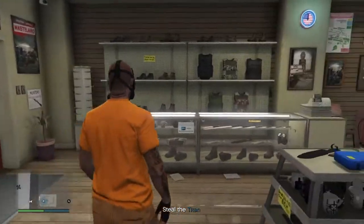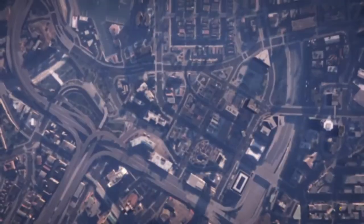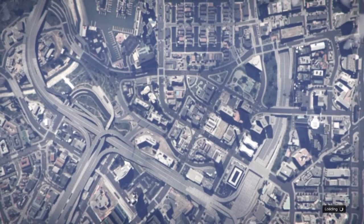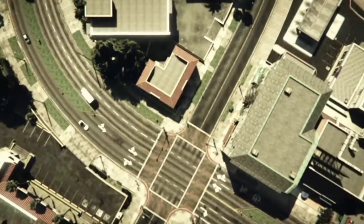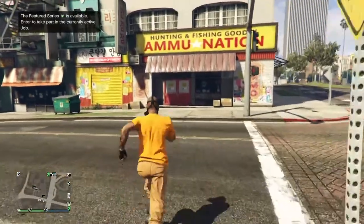Once that's done, quickly pull up your phone and leave the job through your phone — just like so. Then wait for yourself to load back in. Once you've loaded in, you should spawn in front of the Ammu-Nation store.